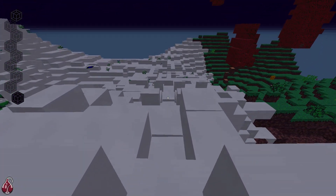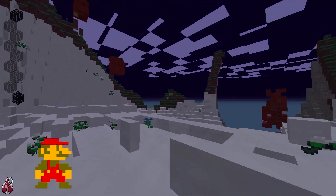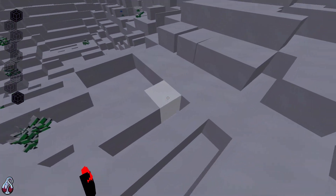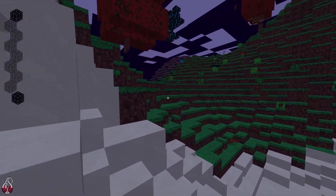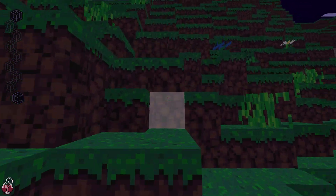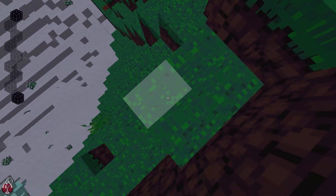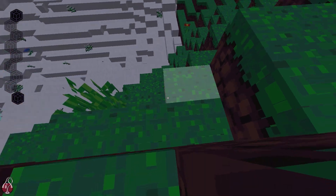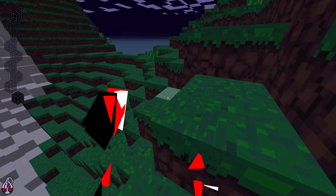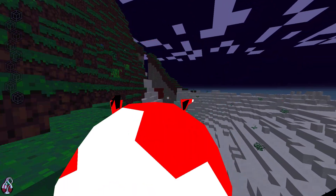I need to find my way through this fourth dimension. How do I explain it? Picture a 2D world — picture Mario running left to right, that's a 2D world. That's just a little sliver, that's all he sees, he can only go straight. In a 3D world we have left, right, forward, backwards, up and down. A fourth dimension adds another one of those dimensions, so we can see a sliver of that in our third dimension.